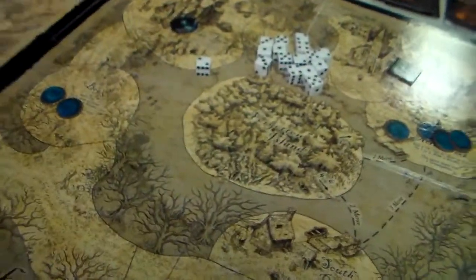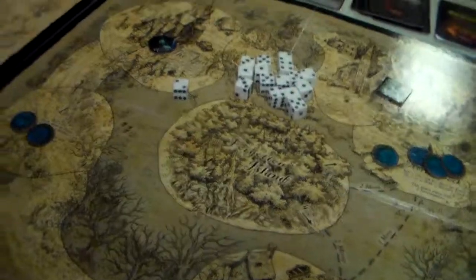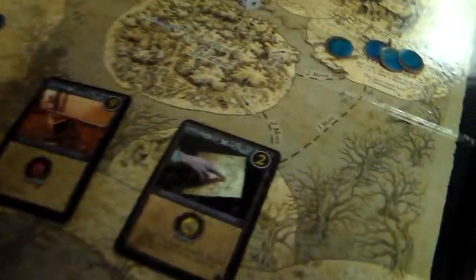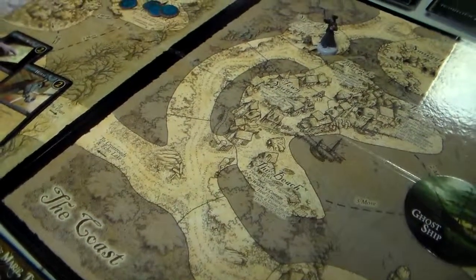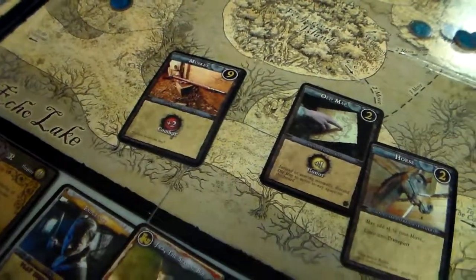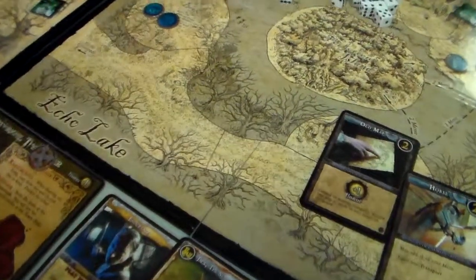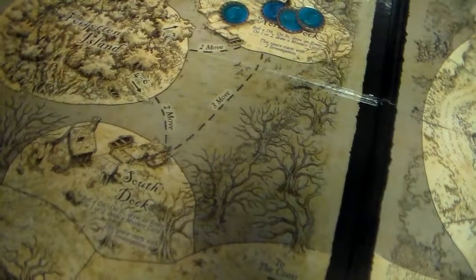Now let's do Argot. He rolls a 2 — we just needed him to go to the Blacksmith. He will try to buy an item. Options are a Musket, Old Map, and a Horse. That's 9. He can buy the Musket, which he will.